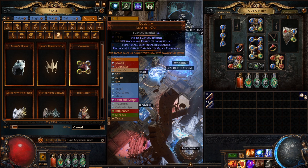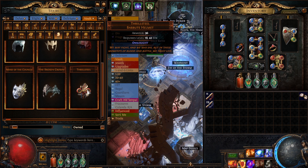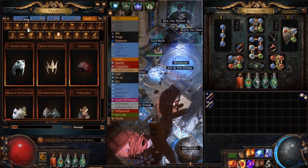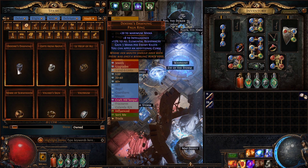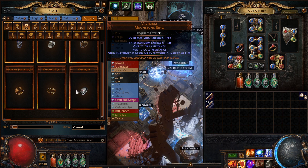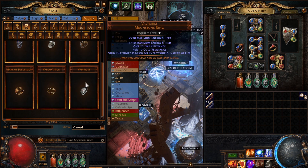We dropped a gold rim. We have Thrillsteel, one of the new leveling helmets that gives you Onslaught — that could be cool for leveling a new character. We have an Alpha's Howl. Doedre's Damning dropped quite a few times. Loop of All — we have two of those. We have a Mark of Submission, and we have Valerium — for a CI build, a lowlife build with lots of ES, this could be quite fun. It saves you a skill point or two.